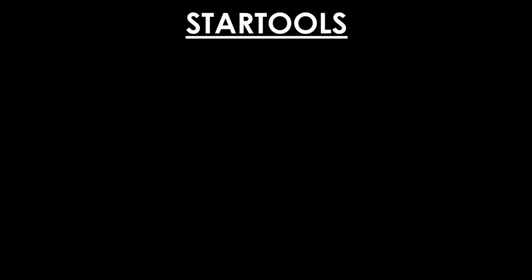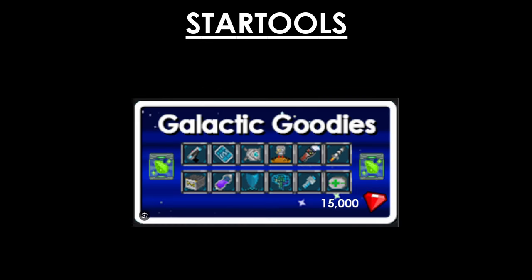When you want to begin your first mission, you first need to buy star tools. There are 12 different tools, but you don't need to know what each of them does — I will explain why soon. You can buy the star tools directly from the shop through a galactic goodies pack, or you can buy them from other players.